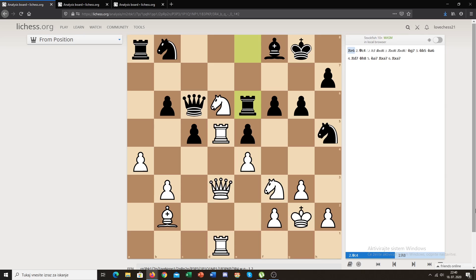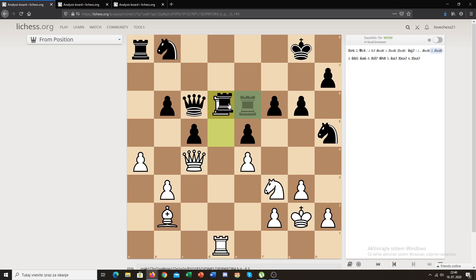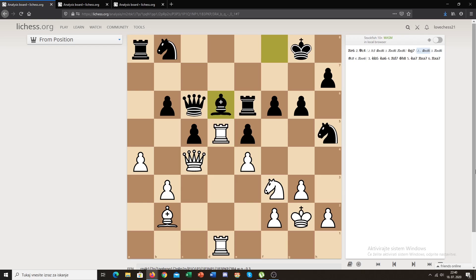The correct move is queen to c4. The point is that now black can't take the knight, because of rook takes d6, which leads to really big material losses. Black can't take the rook because it's pinned by the queen, and if he moves the queen, we take the rook. This is just going to be over. Black can't do anything — he is absolutely helpless here.